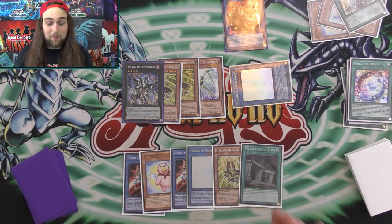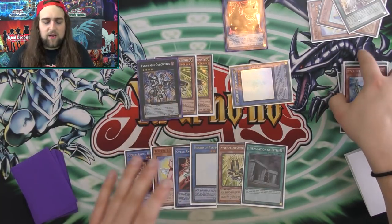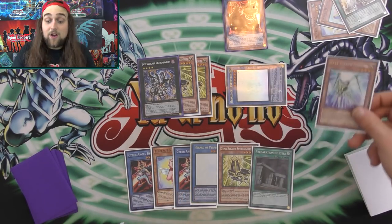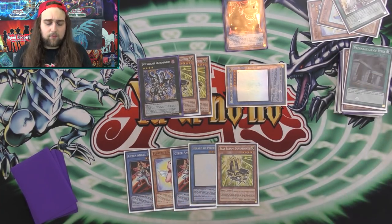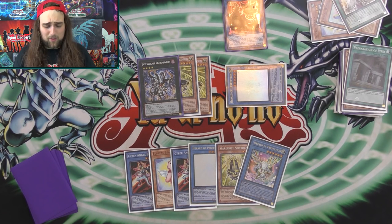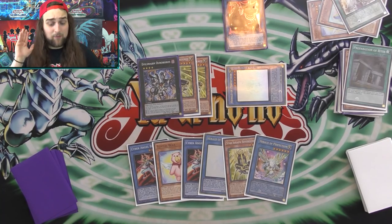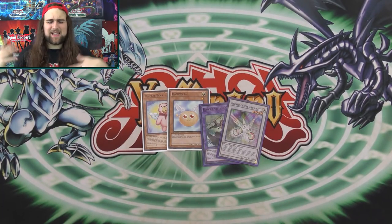Resolve Stick and Chair combo - draw off Chair, search another Chair, draw again. Overlay into Ouroboros. Ouroboros activates with Stick on summon popping your own Brilliant Fusion for another draw. Activate Prep of Rites for one extra negate. Right now we have Herald on board, robbed a card from opponent's hand so they start with five cards, and we have six negates in hand. They start with five cards, we have more negates than they have cards - you've won the duel. That is the entire deck profile.